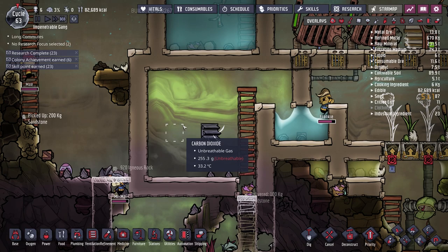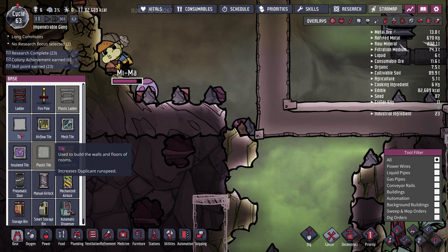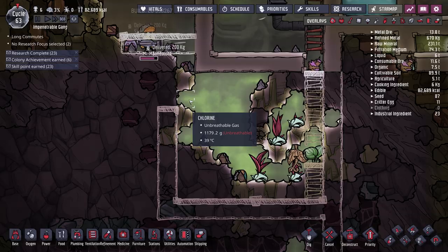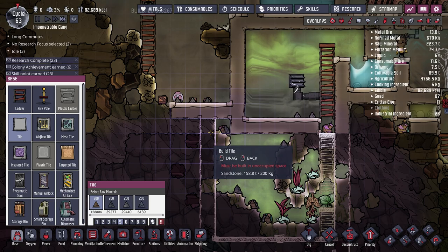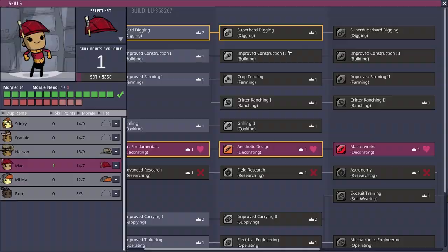Oh no — cancel all of that! That was very very close. Please build some tile here — that's like priority seven. I want to make sure no chlorine escapes into our base, because this is over a thousand grams of chlorine in there — quite dense. The dark green hue in the overlay confirms it. Let's try that again — I want the ladder here and here, and everything in here dug out at priority six.